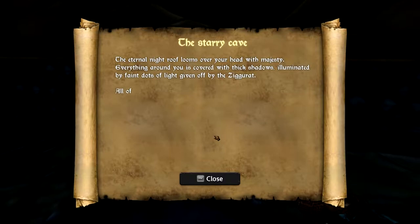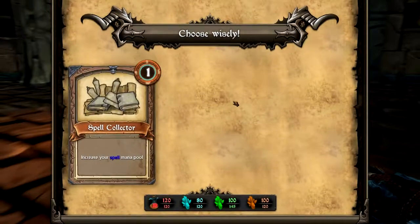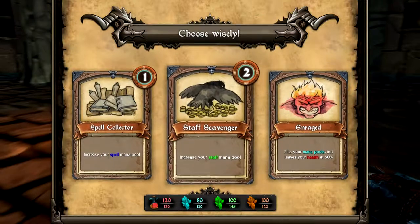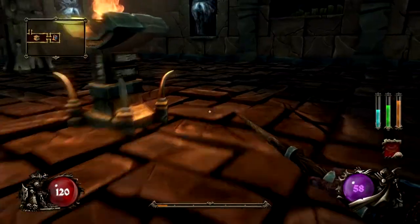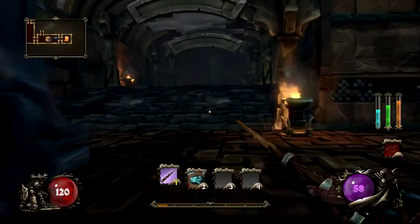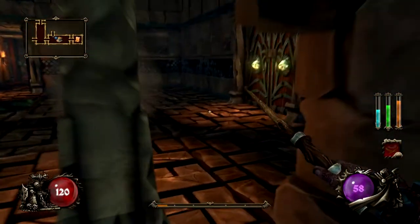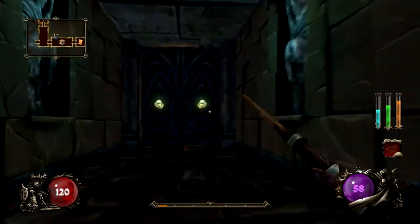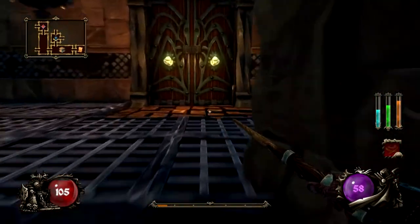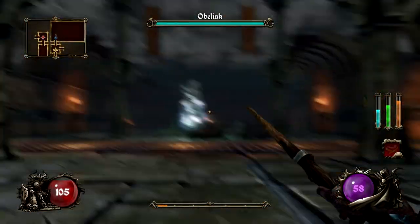There's a lore page — and reading it actually gives you experience, which is really cool. The upgrade choices here are: increase your spell mana pool, create your staff mana pool, fill your mana pools. I'll go Spell Collector. The blue mana bar is for spells, the green is for the staff. I'm not sure what the fourth mana slot is for since I haven't found a weapon for it yet. These trap rooms are annoying — let's just run through.